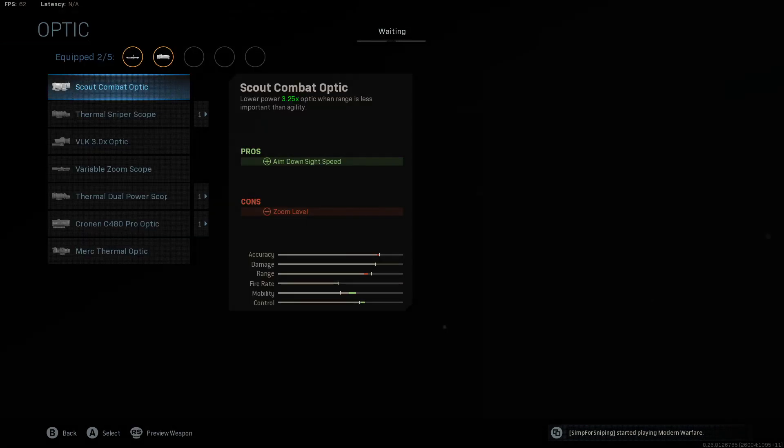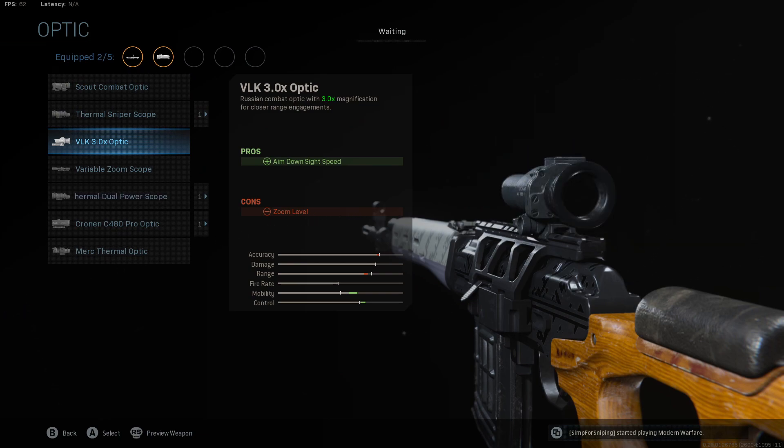The optic is personal preference — the original blueprint doesn't come with one. I decided to put on the VLK 3x Optic. I stress that this is personal preference. I tried the original optic and the variable zoom, but when I put on the VLK I found it so much easier to quick scope with and to do well while playing aggressive. What's also nice about the VLK compared to other optics is that you don't lose ADS speed — you actually gain ADS speed — which adds to the mobility and makes this thing that much more aggressive.